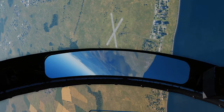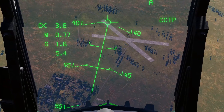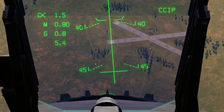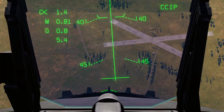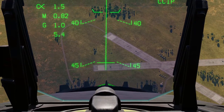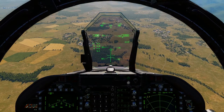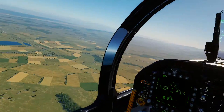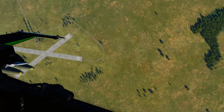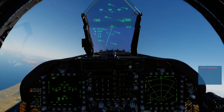Reacquire the target, zoom in, and keep your eyes on the prize. Throttles are in idle and we're lining up our bomb fall line with the target. As we descend, I want to walk the bomb cross onto the target. When it gets on there — pickle — and pull off out of the dive. Have a quick look to see how close we were. That's a shack, baby. One dead BTR-80.